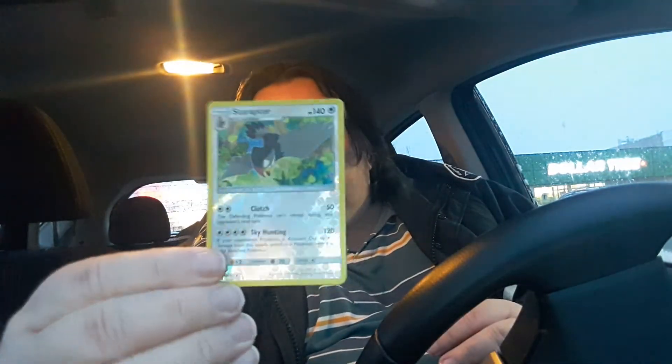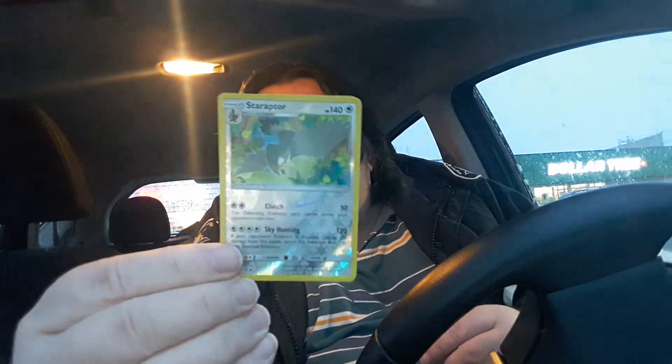Actually I pulled something nice from one of these packs before, so it's not unusual to get something decent. Now this is out of the Crimson Invasion — so there's a Mankey, and the second card is a Hollow Reverse Star Raptor. So you can see they don't come one in every pack — you kind of hope you're going to get something. There's also a Fighting Memory.